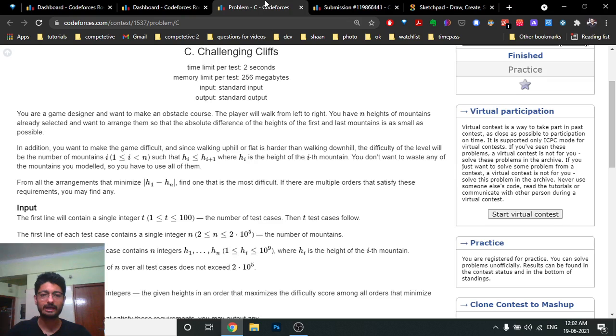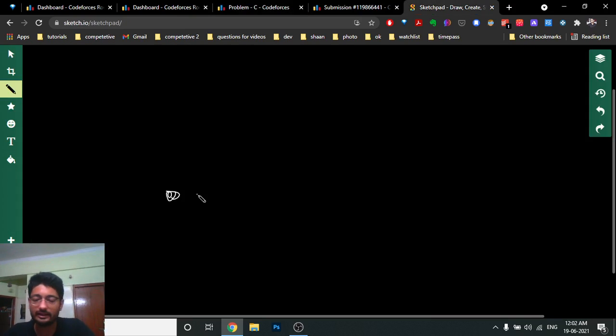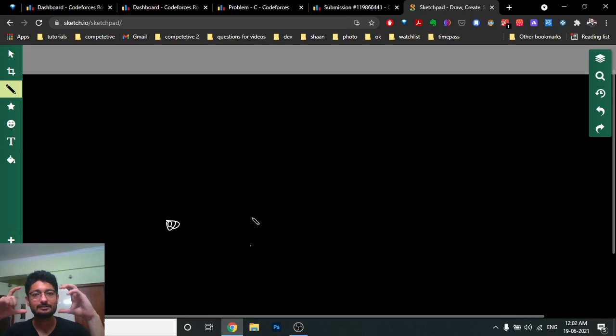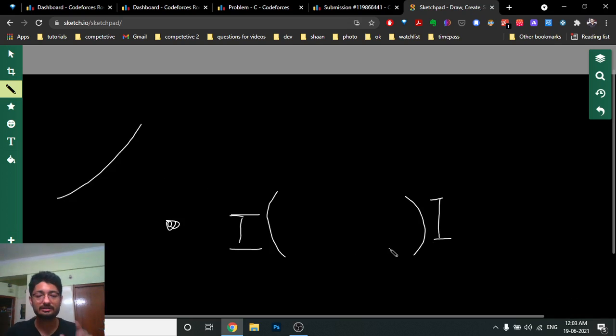The first main objective is to find two buildings or mountains such that the absolute difference is as small as possible. What you can do is just sort the whole array, then take every two consecutive elements and find which pair has the smallest difference. Take those buildings as the first and the last positions. The remaining buildings go in the middle, arranged so you only face uphills.